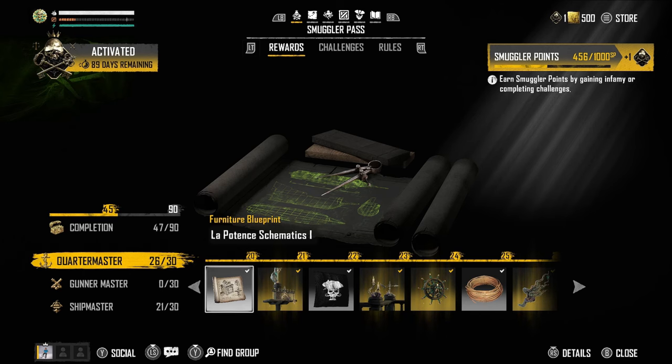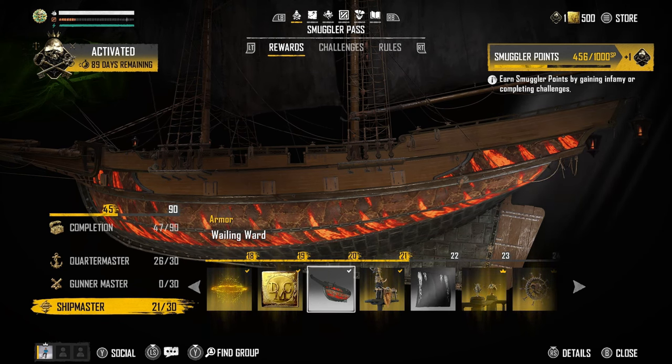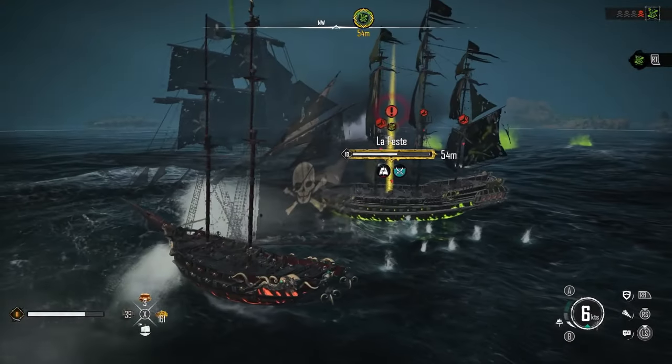The La Potence Schematics that reveal weak points are unlocked at rank 20 in the Quartermaster part of the Smuggler Pass, and the Wailing Ward armor is unlocked at rank 20 in the Shipmaster part of the Smuggler Pass.